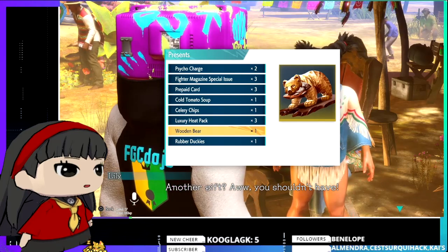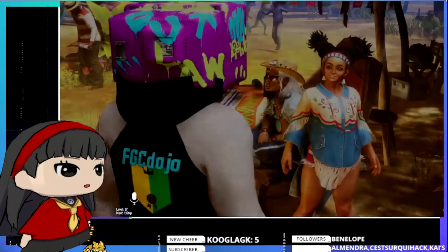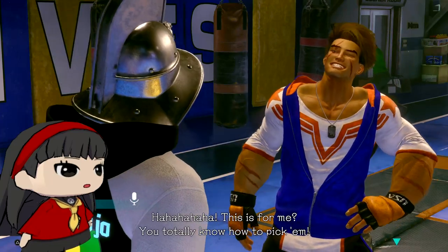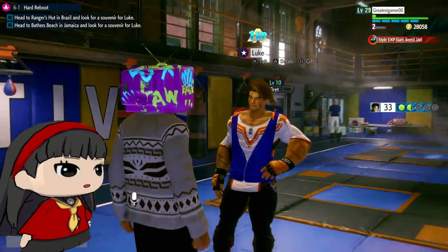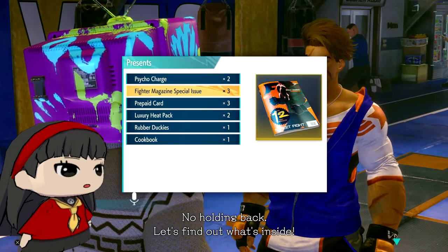First off, there are three levels of gifts: level one, level two, and level three. Level one only gets you one point. You can give any character any gift that is not their favorite and they'll only give you one point. The dialogue isn't very clear about this — they'll just say a generic line. You have to actually pay attention to the point system as you back out to see if it gives you one or two points. Very few characters will actively tell you they don't like it. That's level one.